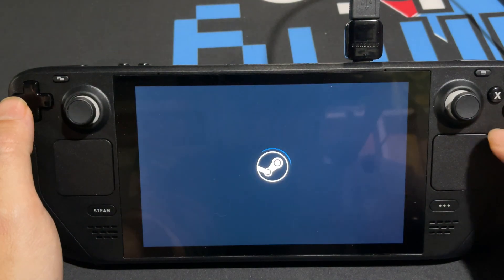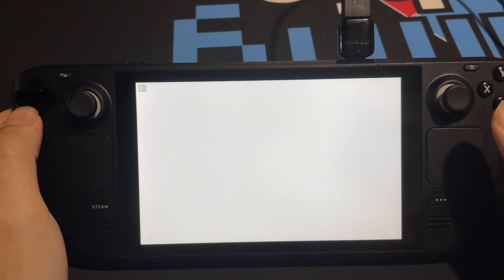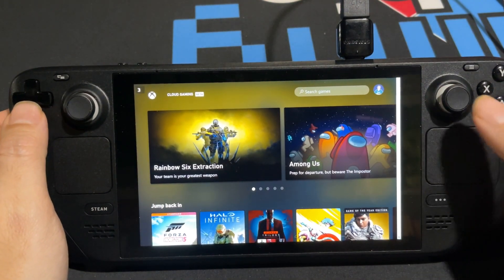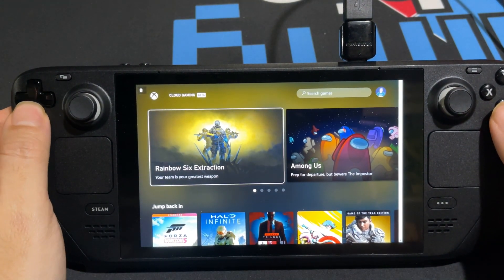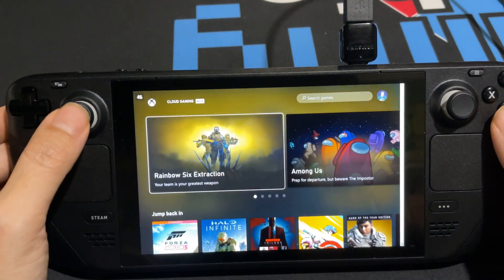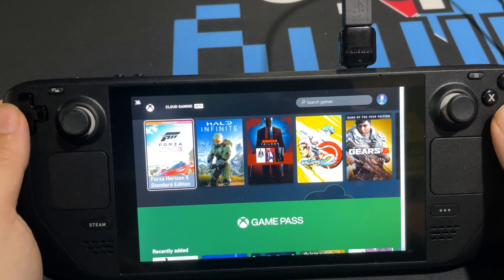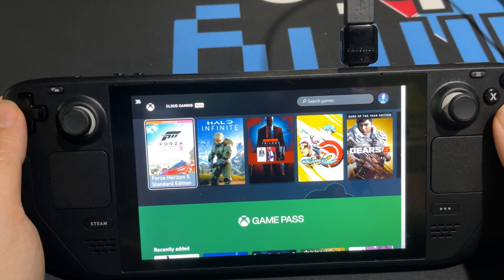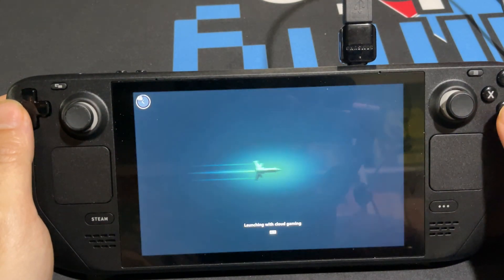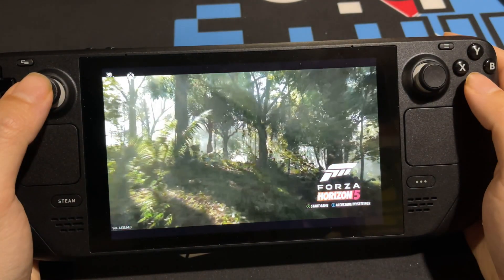You can see it starts launching and goes full screen automatically — that's what that launch command did. I'm already signed in, but you'll need to click the sign-in button. Once signed in, I can navigate the menu with the D-pad or the analog stick. Let's go ahead and launch Forza Horizon 5 Standard Edition — just hit A like you would normally. You can see it launching with cloud gaming. Here we are with Forza 5.